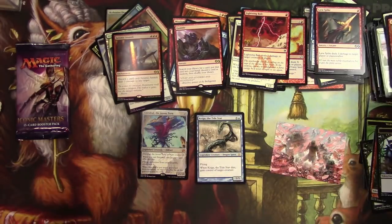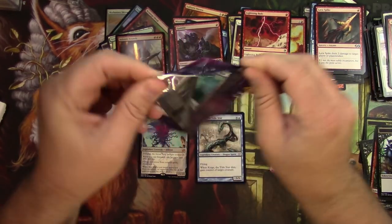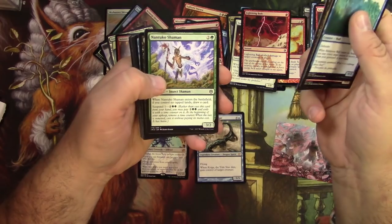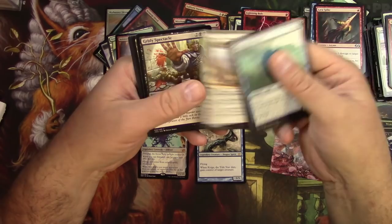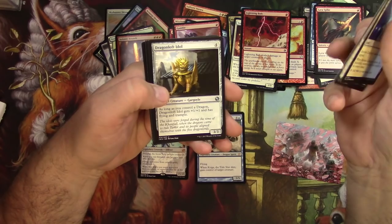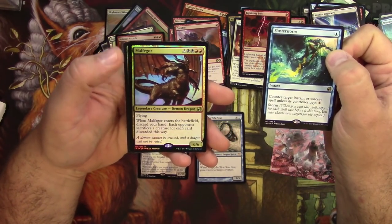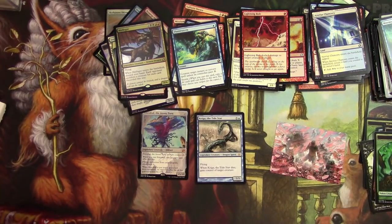Last pack and then we'll scan up the goods — Iconic Masters. Grizzly Spectacle, Azorius Chancery, Great Teacher's Decree, Dragon Loft Idol, and a Flusterstorm — nice, very nice! And I got a foil Malfegor — cool.